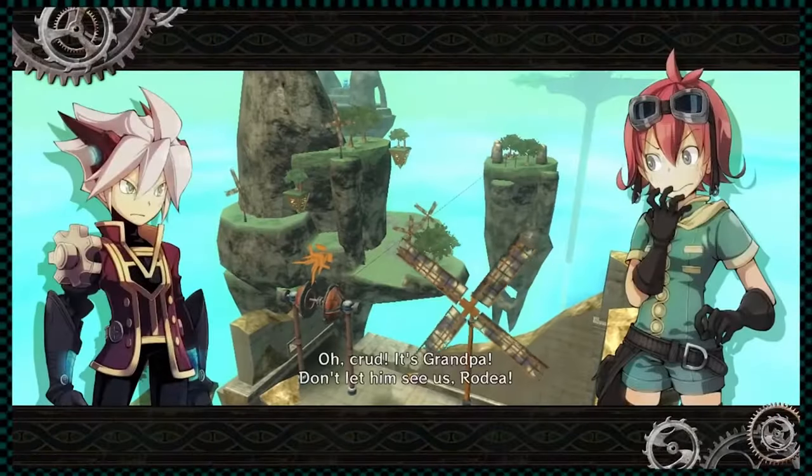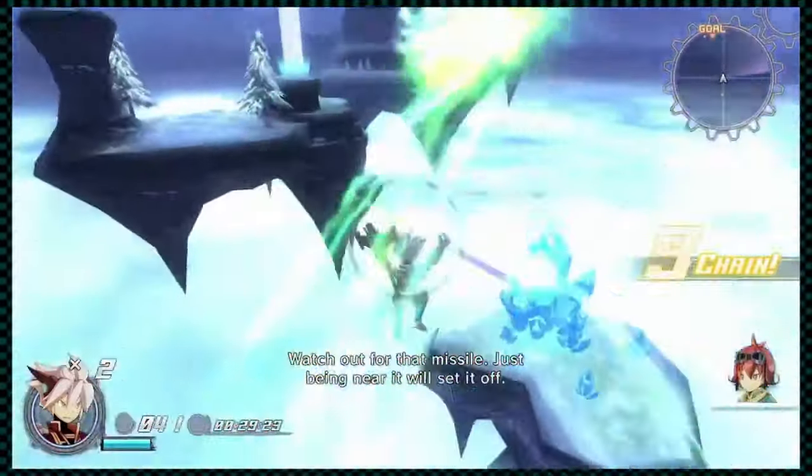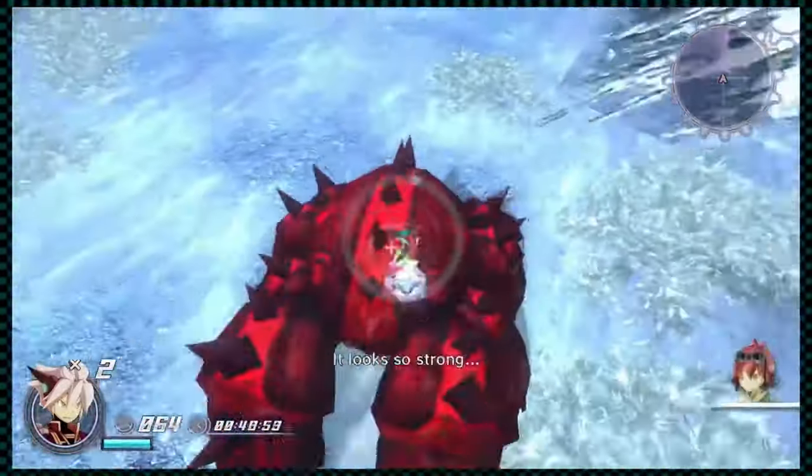Then we have Rodea the Sky Soldier. What's cool about this one is the Wii U version also comes with the Wii version of the game — it was the only way to get a physical copy of the Wii version. It has a Wii cover on the other side so you can do the Wii U side or the Wii side. Next up we have Runbow Deluxe Edition — I like the animation style of it, but overall the game is just kind of meh, it's a game.